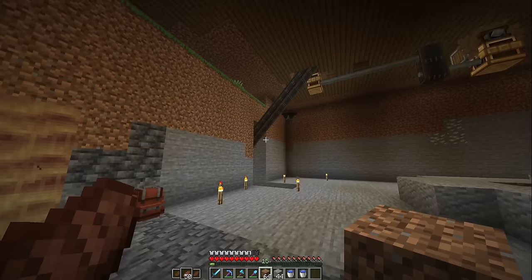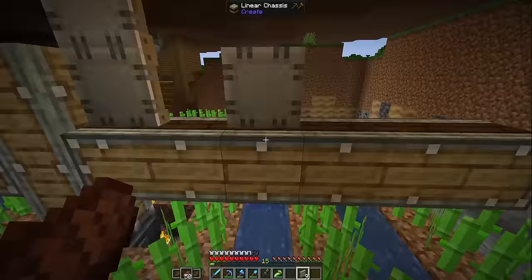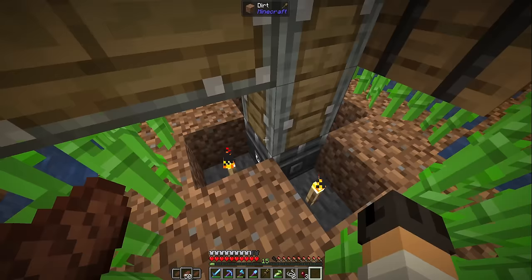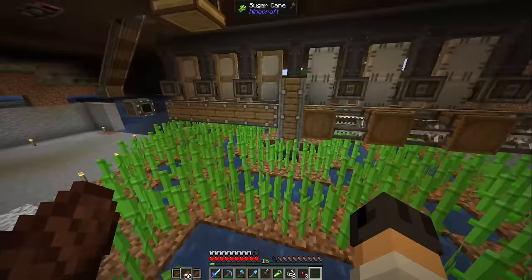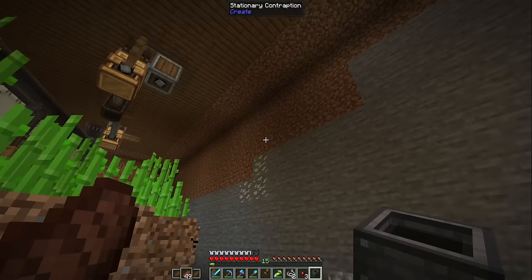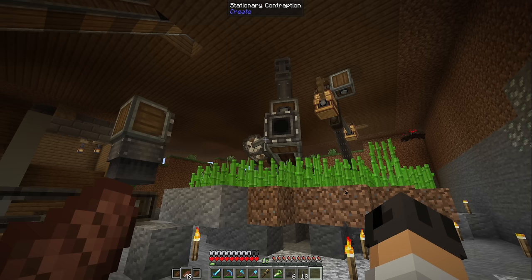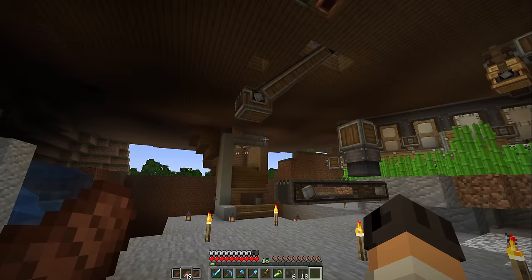Sugarcane needs water to grow, so we place one layer of dirt, one layer of water, repeating the pattern. I set up a windmill bearing in the center with three radial chassis, harvesters, barrels, and sails. After turning it on — the wrong way first, then correcting it — the sugarcane farm is moving and harvesting. 13 sugarcane appeared on the belt, ready to be turned into sugar and transported upstairs for the blaze cakes.